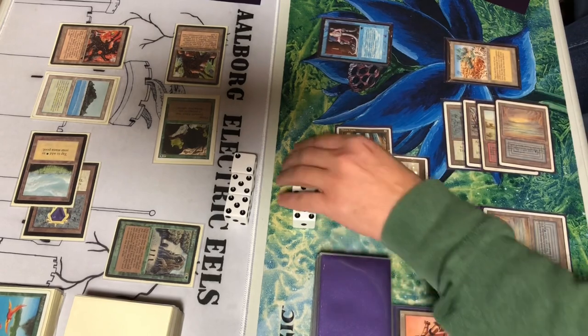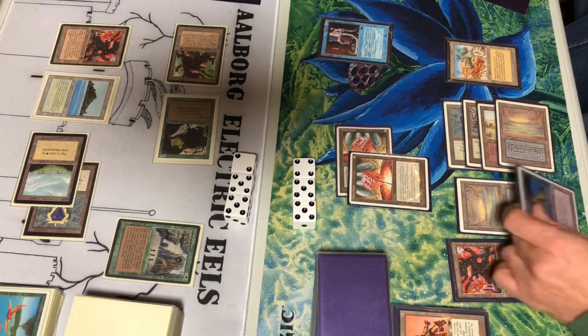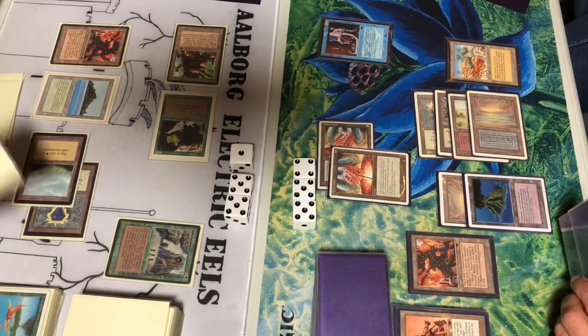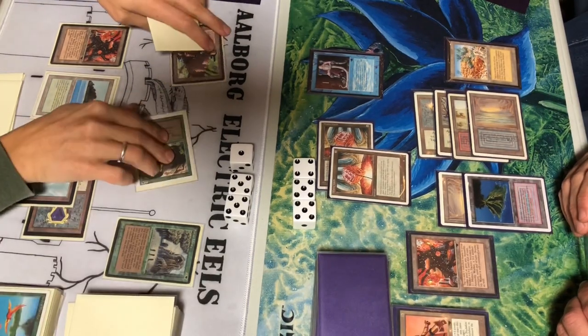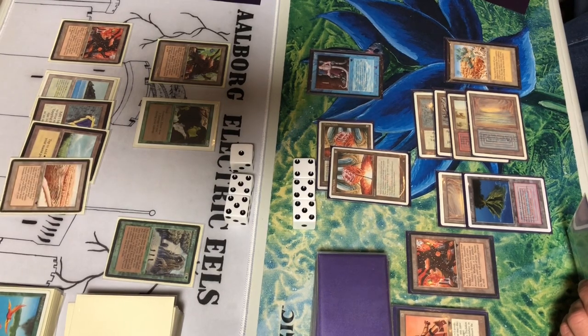Untapping one of the Mana Vaults and taking a point of damage in my upkeep. I could sac it with the Sage of Lat-Nam, but I'd rather wait until my end step before I take damage next turn — I can't negate the damage in my upkeep since both things happen at the same time. Just passing the turn. I want to have the Sage of Lat-Nam ready — this is just a long grind, trying to see if I can heal up faster than the Serendib Efreet can kill me. He seems to be able to remove all my threats all the time.